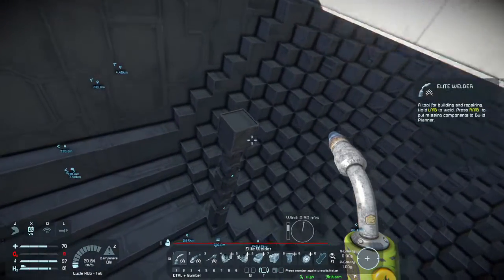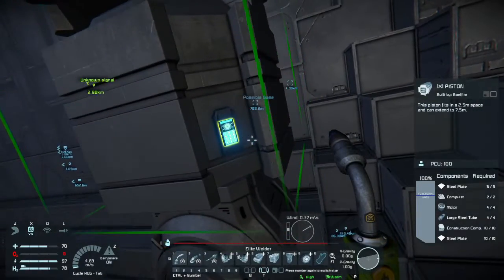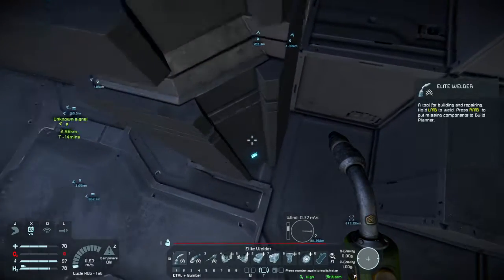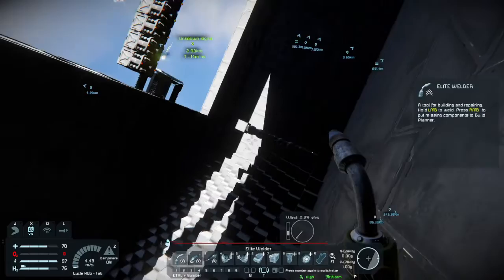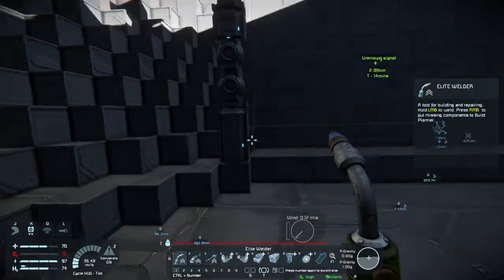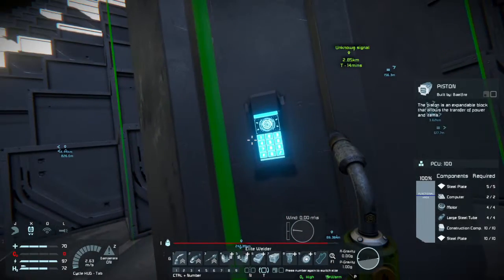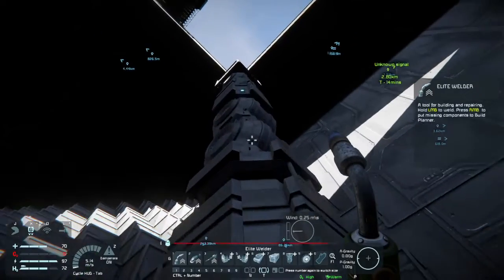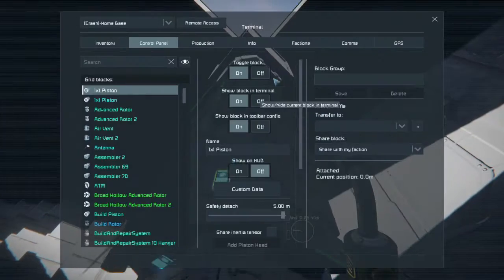5K travel range, energy weapon, disables systems and jump drives. The EMP effect does something. That seems really interesting. I'm going to continue working with this, working with both sides. Mainly this is to see if I need to adjust anything. I have a feeling I will.